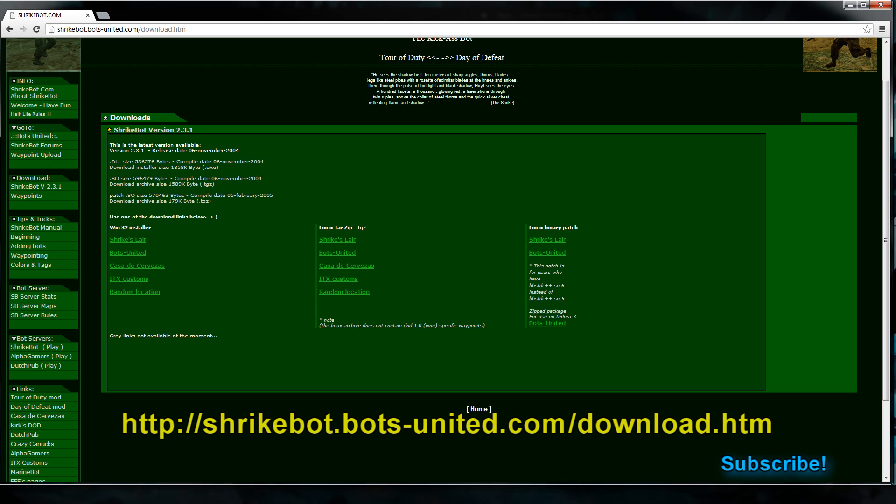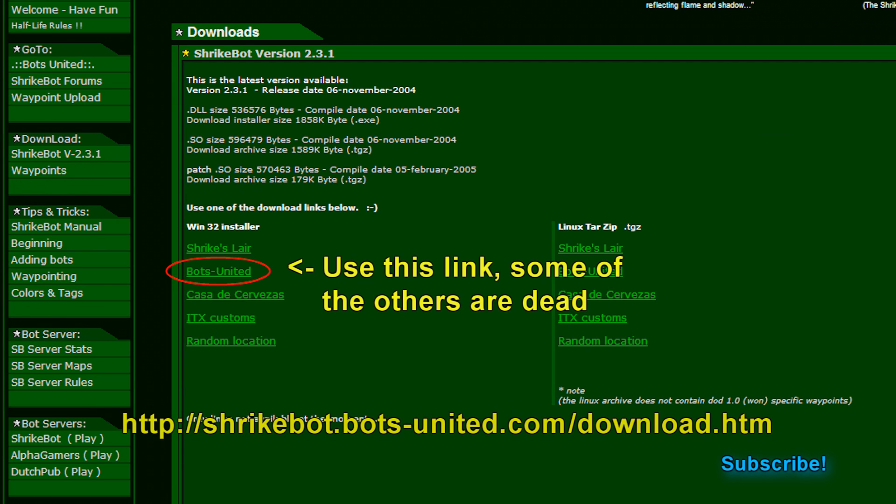The first thing you're going to want to do is go to the ShrikeBotsUnited website — I'll provide a link — and you're going to want to download their bot installer for Day of Defeat. I'll provide a direct link on the screen and in the description, and you're just going to want to go ahead and download that.